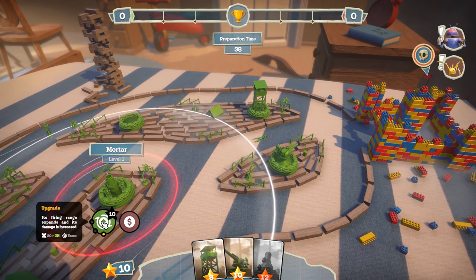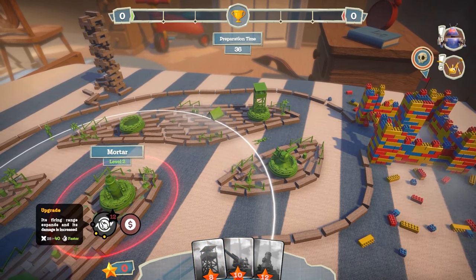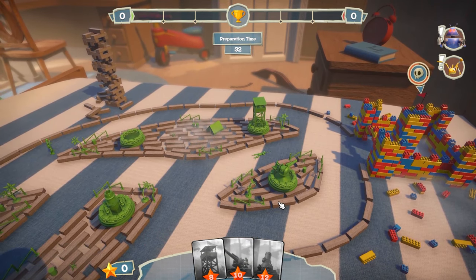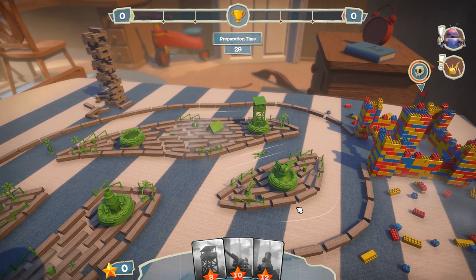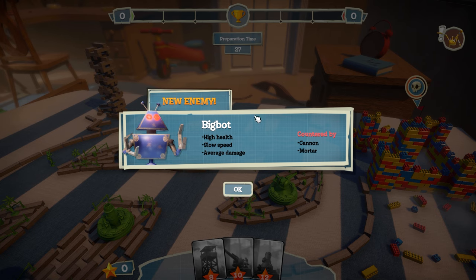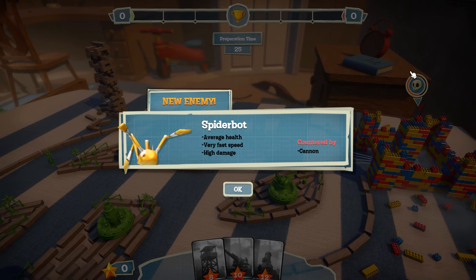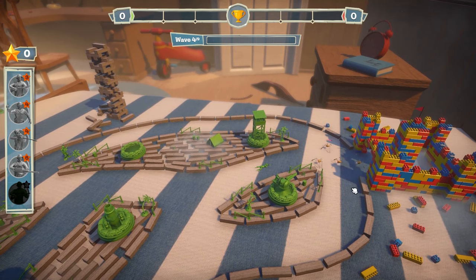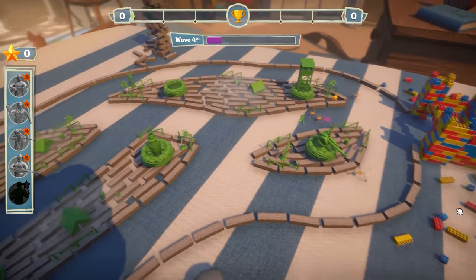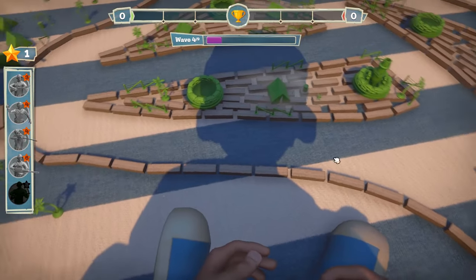I'm gonna upgrade the mortar — there we go. Was that a cosmetic change? I think it was. What is this — we can click on it: new enemy! And we also have spider bot: average health, very fast speed, high damage, countered by cannon. This is really cool. Next wave, I'm ready for the spider bots. Countered by cannon — Kevin is the real OG counter to everything.